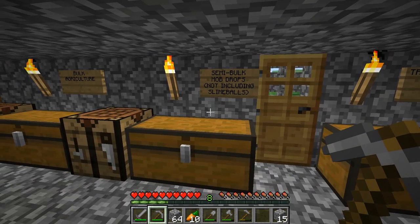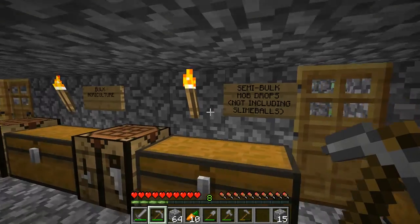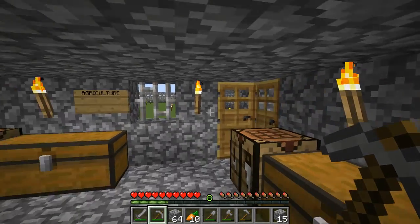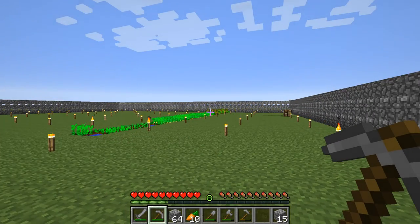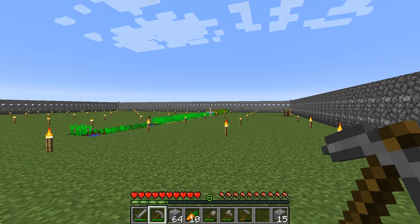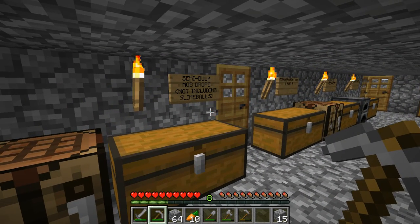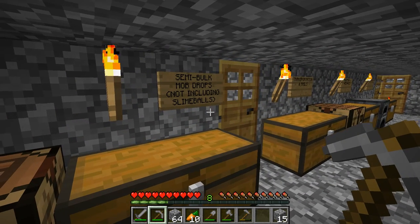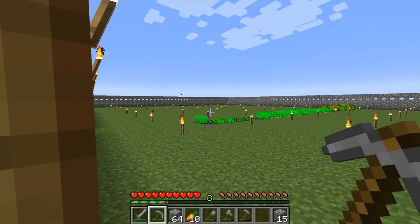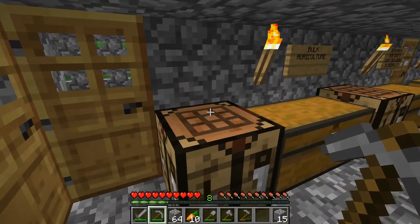Right here's semi-bulk mob drops, not including slimeballs, because my slimeballs are stored separately. The reason it's semi-bulk is because when we have a mob grinder, I'm also going to have an outpost house which has bulk mob drop storage, because storing all of the bulk mob drops inside my main house would require about 10 chests. So I'm planning to build a second building over there that houses most of the really bulk items that we don't need to access very often.